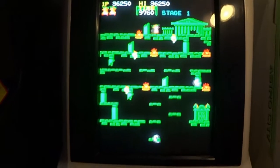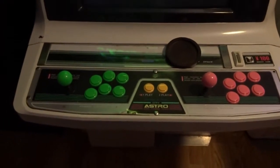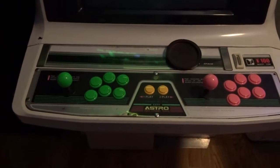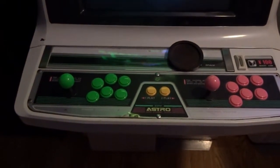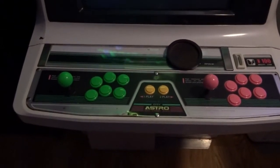Moving on to the next upgrade on my candy cabinets — I have replaced all of the buttons, ball tops, and start buttons with new Sanwa parts. Some of the ones that were on these originally had cigarette burns from Japanese arcades, and some of the buttons were missing or mismatched with wrong colors.